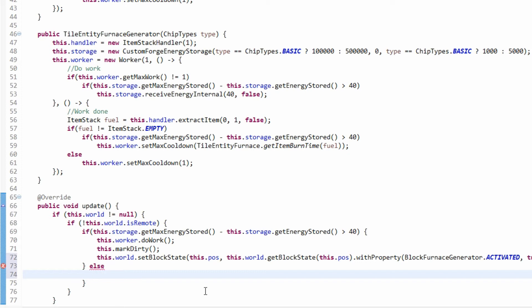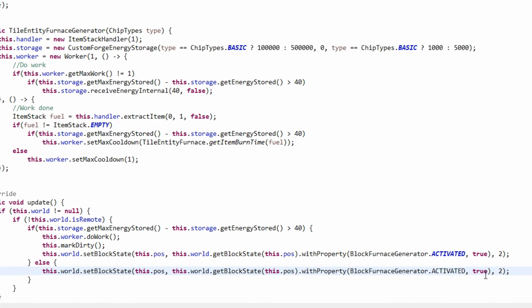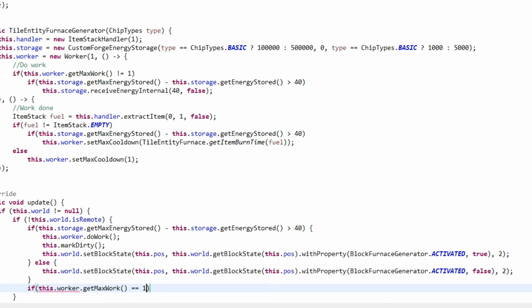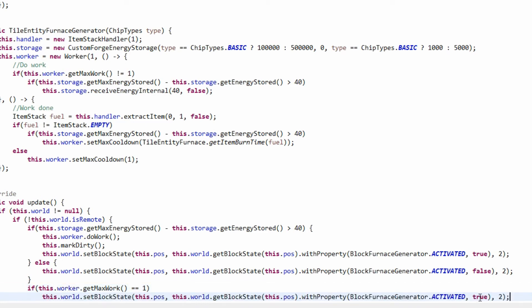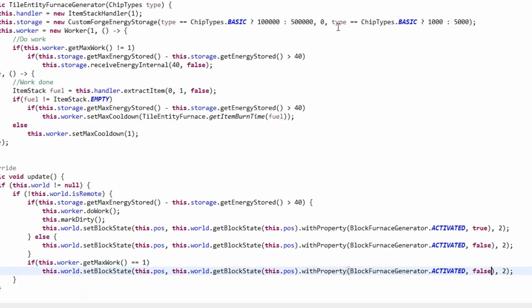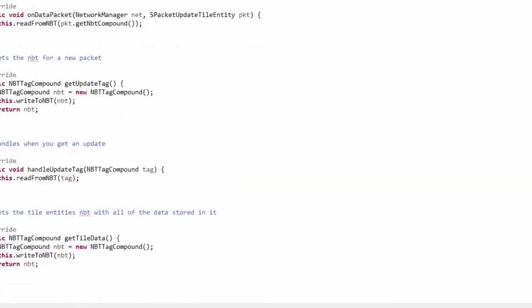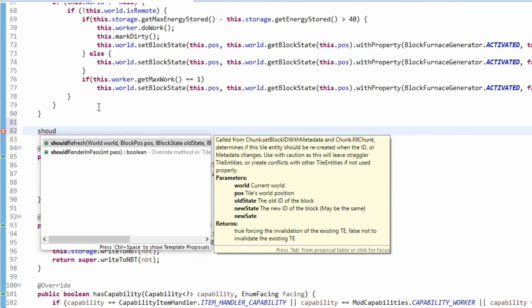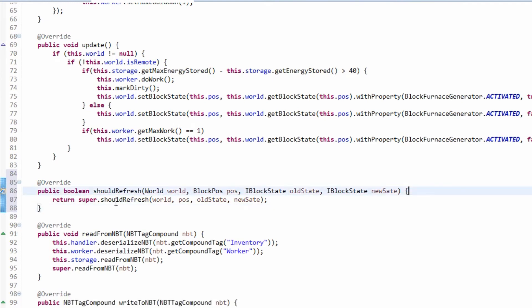If there isn't room, we say the block shouldn't be activated. And we add one last if statement — if this dot worker dot getMaxWork equals 1, we make sure it's also not activated. We then add the shouldRefresh method, which is called when you update the block state, like when you break and place it.